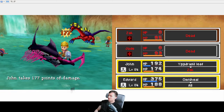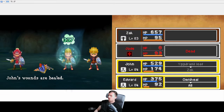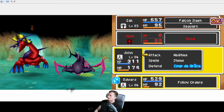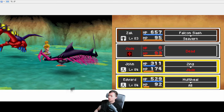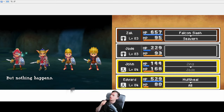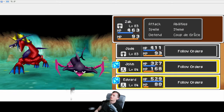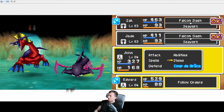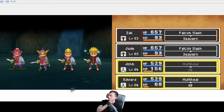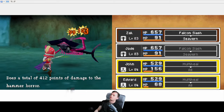Let's use another Omni-Heal. We've got a revive. Still in a bit of trouble — that Seavern hits hard. Going for a Zing and another heal. We've got the healing — we should be out of danger now. Three Coup de Graces — I'm going to save them because we still haven't had a Coup de Grace in this whole playthrough. They're so rare if you're not trying to get one. Lovely dodge. We're out of danger.